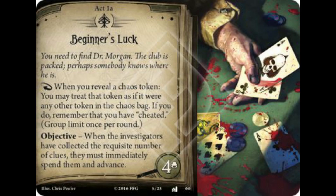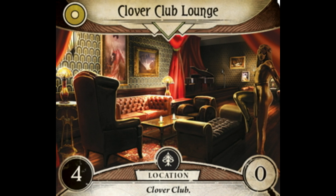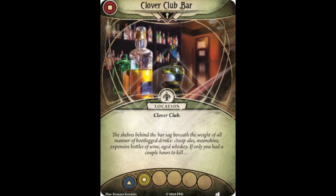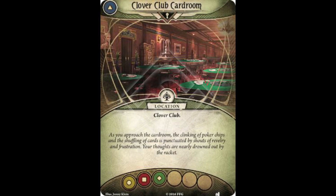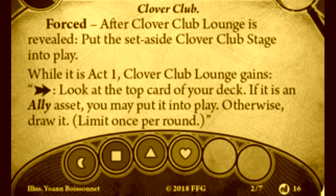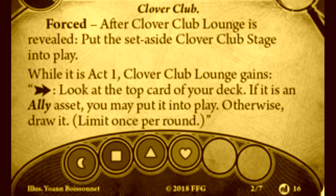While returning to the Clover Club may look familiar at first glance, not all is as it seems. The first newly spoiled card is an alternate location, the Clover Club Lounge. This new lounge has four shroud, comes into play with zero clues, and is connected to La Bella Luna, Clover Club Bar, the Clover Club Card Room, as well as one new symbol. It has a forced ability: After Clover Club Lounge is revealed, put the set aside Clover Club Stage into play. While it is Act 1, Clover Club Lounge gains an action that reads: Look at the top card of your deck. If it is an ally asset, you may put it into play. Otherwise draw it. Limit once per round.